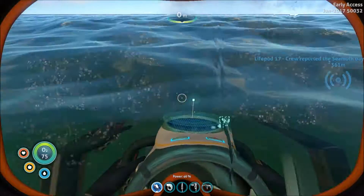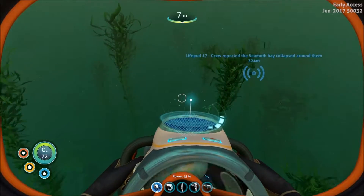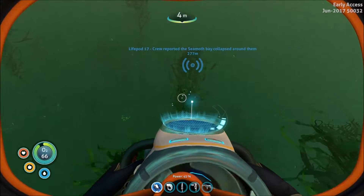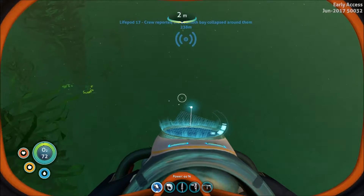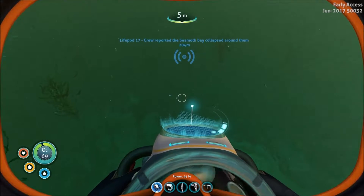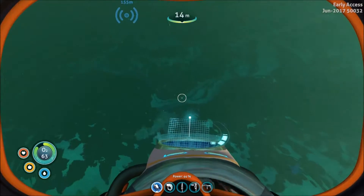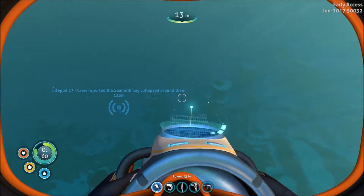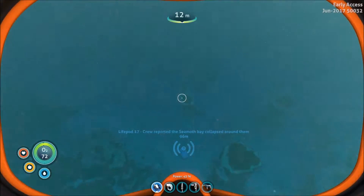I want to go to the Grand Reef - there's some wreckage over here I want to try to get to. Let's head over to Pod 17. What I'm hoping is I'll find the mobile vehicle bay - I really need that to build my Seamoth. I'm ready to build the Seamoth and head to the Aurora. I don't go to the Aurora until I have a Seamoth. There's a wreckage out here somewhere I need to find because it's got some stuff to scan.